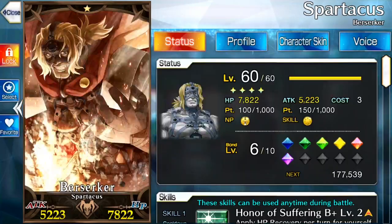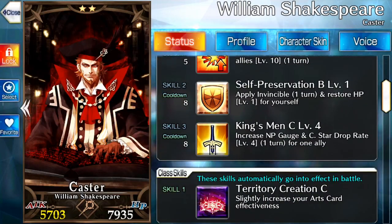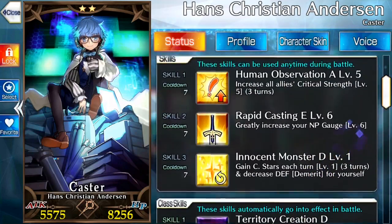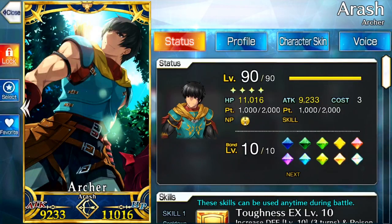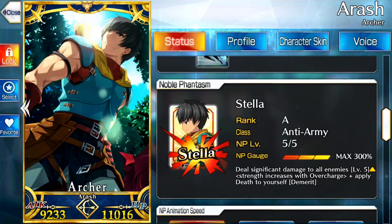Some two-star ones that are super helpful: Spartacus is good for grinding. William Shakespeare is good if you need a caster to help you out in the beginning, though I wouldn't suggest going for him right away since he requires an interlude to unlock his skill three. Hans is super well-loved and super good. Arash is a two-star and he's fantastic. His specific strength is his Stella, which is an anti-army Noble Phantasm. It kills him after using it, but it deals so much damage that it can basically wipe out an entire field of anything but Lancer units. So if you're doing a grind stage, you have an Arash with a really good CE and he's able to basically wipe the entire field.